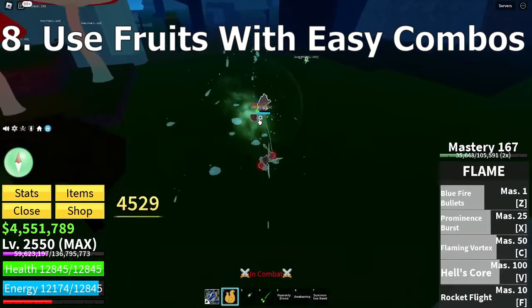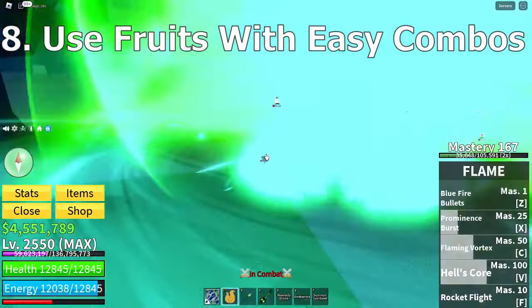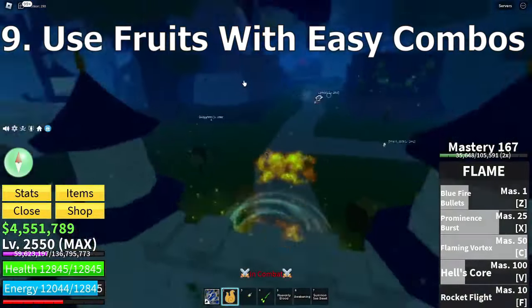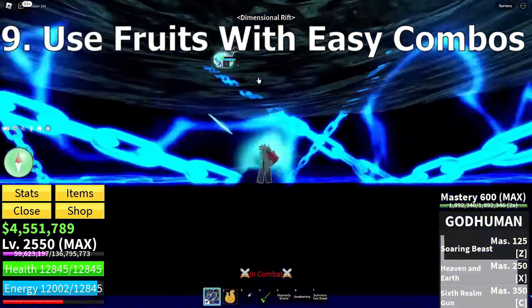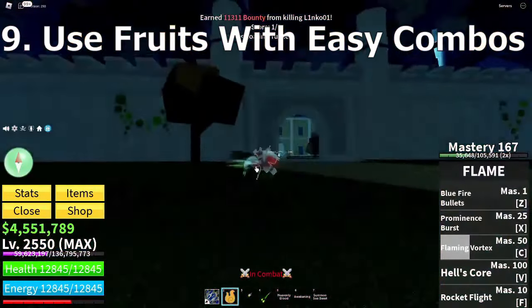When starting, use fruits with easy combos like Dough — I said that — or Ice. Definitely not Kitsune. If you have the Robux to get a perm, the combo in this game is kind of skilled. If you are going to do the Kitsune combo you need at least two brain cells instead of the 0.2 brain cells you have remaining just from the grind to max level.